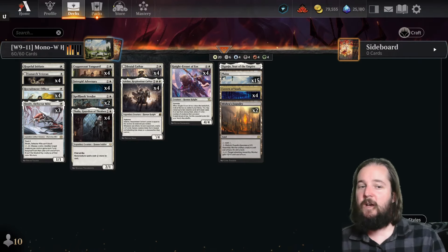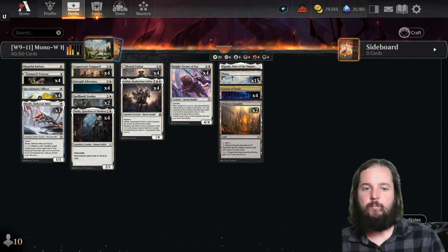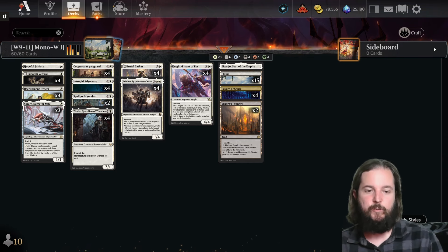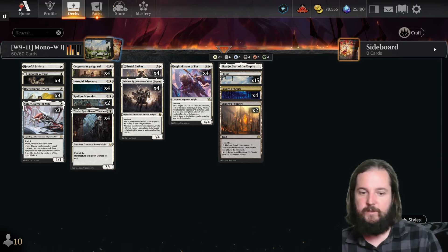Number five was Orzhov Lifegain, which is the same list as the one I covered in week two of Murders of Karlov Manor. Monoblack Aggro was number six — the same list as week three, except dropping two copies of Mishra's Foundry for two swamps. Nothing substantial there.